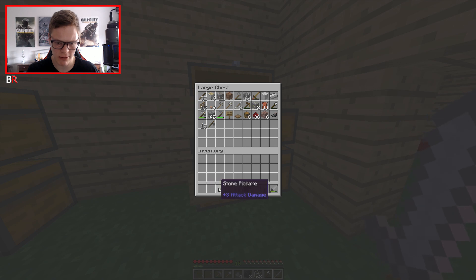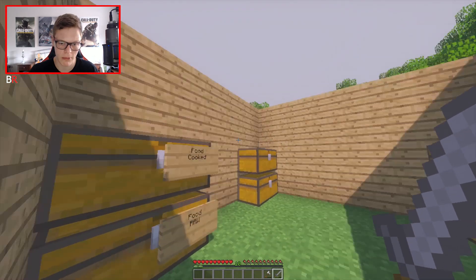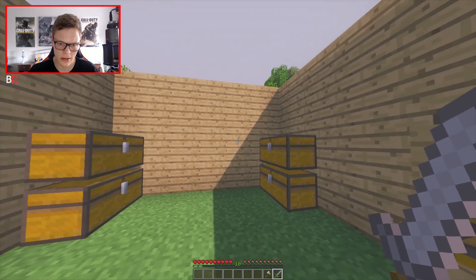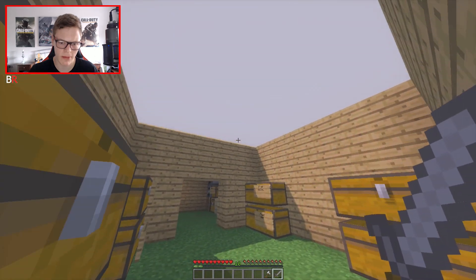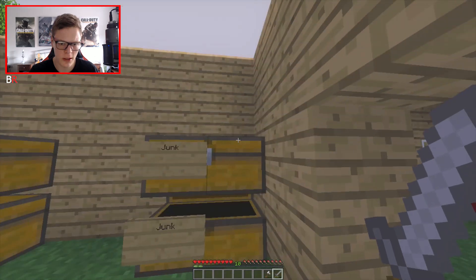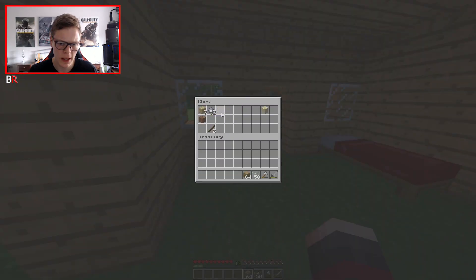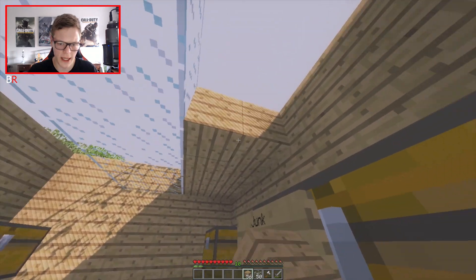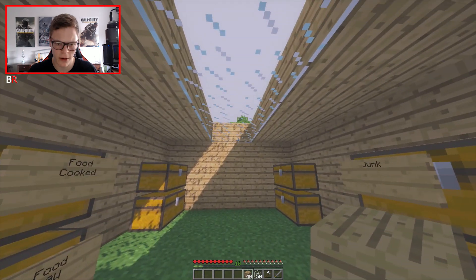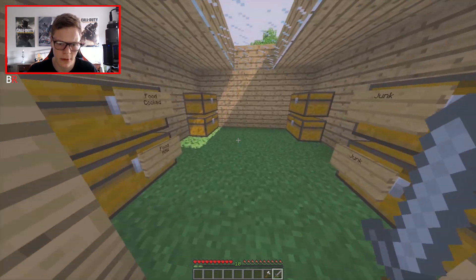All right, junk chest is filling up. We might need some lighting in here because when you block the roof off it'll go really dark. Maybe we can have a glass ceiling - I don't know how to design it to make it look nice. Let's transfer the glass there, like that. We get a little bit of natural light so we don't have to put torches literally everywhere. It'll be dark at night but that's fine for now.